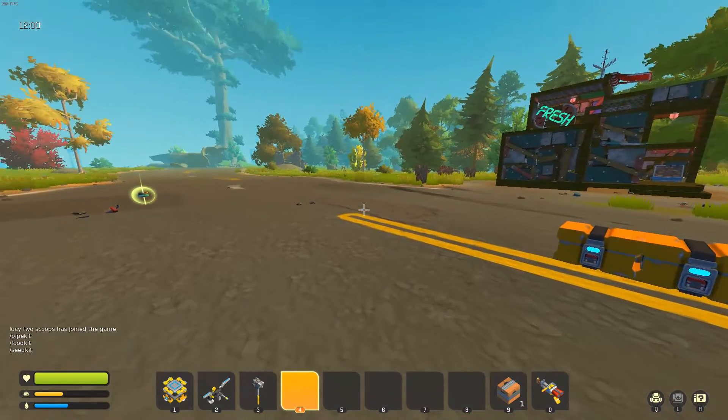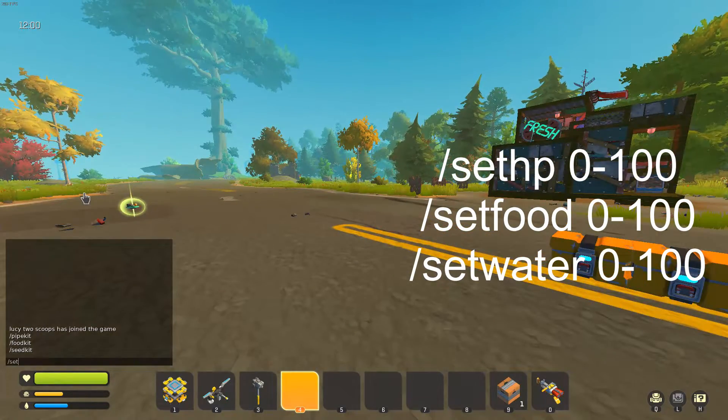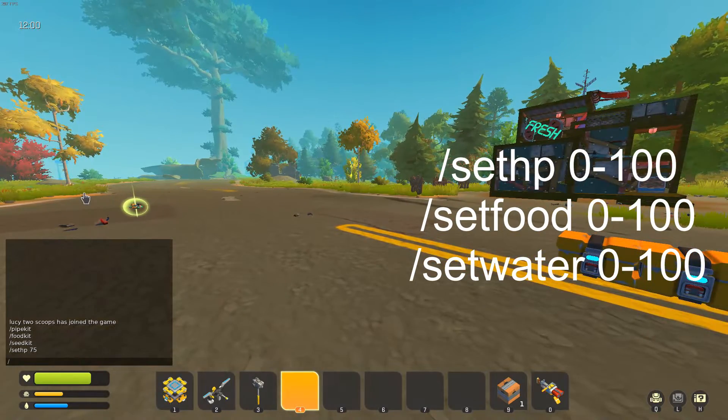Another thing you can do is set your HP, food, and water levels using /sethp and then the number you want — it goes from 0 to 100. You can do the same with food and water.